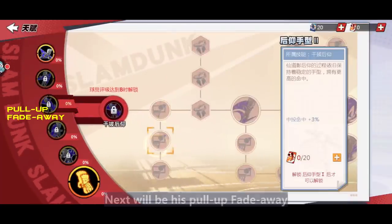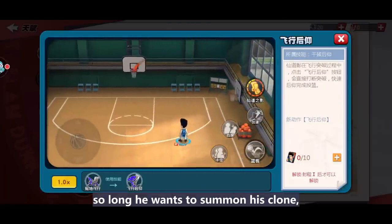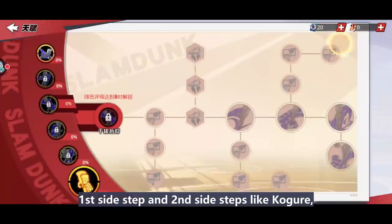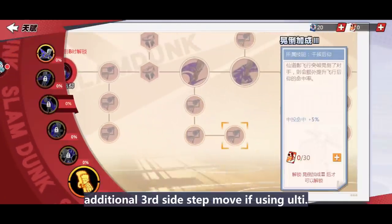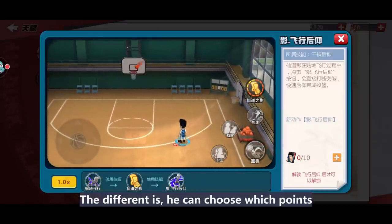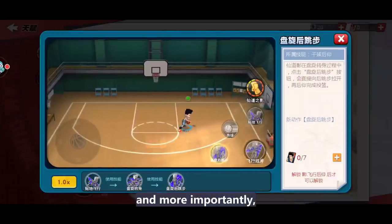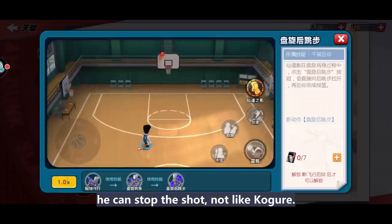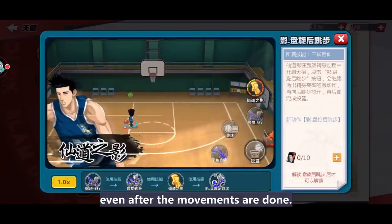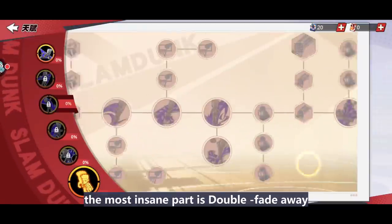Next is his pull out fade away — another core skill. We can take it as a sidestep fade away. To summon his clone, ulti must be used first. He has a first sidestep and second sidestep like Kokorei, with an additional third sidestep using ulti. The difference is he can choose which point to fade away — first, second, or third — and more importantly, he can stop the shot. Unlike Kokorei, he can still drive to the basket even after the movement is done.